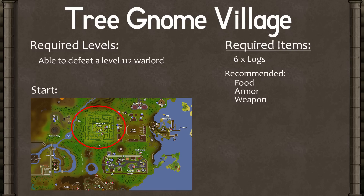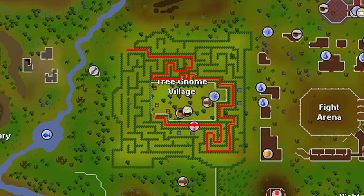The quest begins in Tree Gnome Village, which is probably most easily accessible by using a ring of dueling to teleport to Castle Wars, or running south from Ardougne. The tricky thing is you first have to get through the maze in order to start the quest.